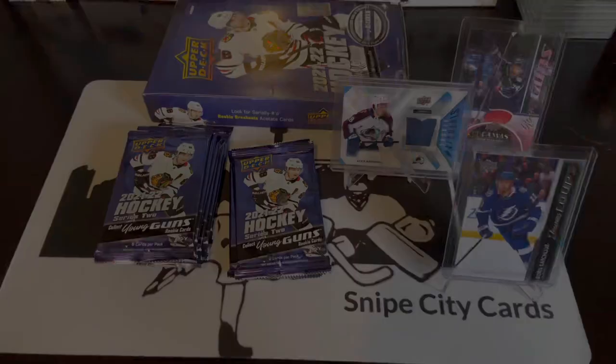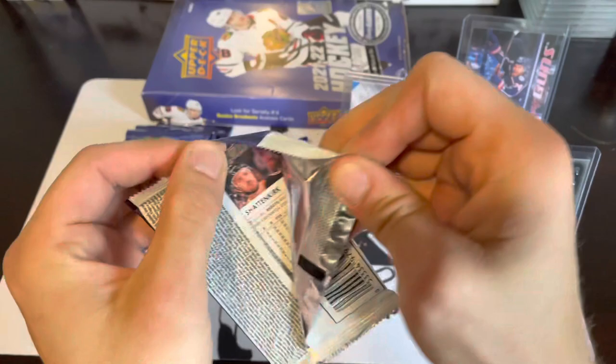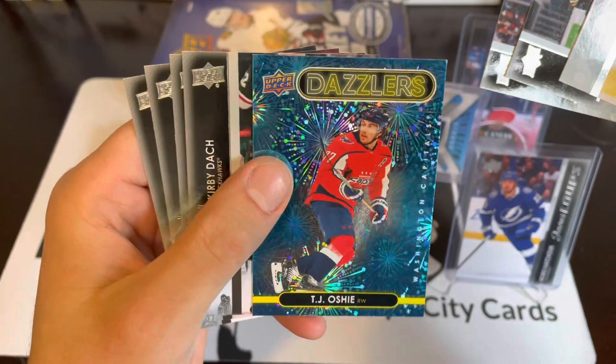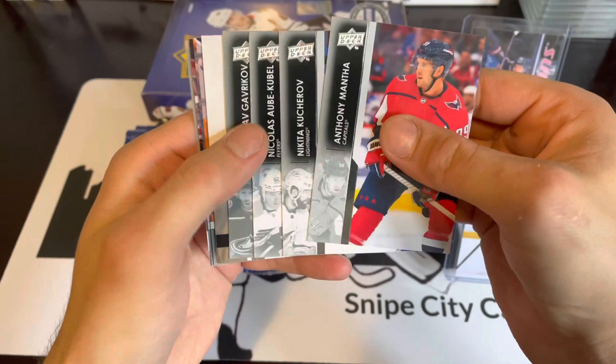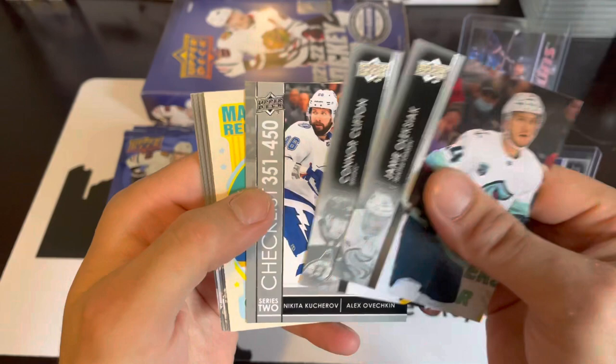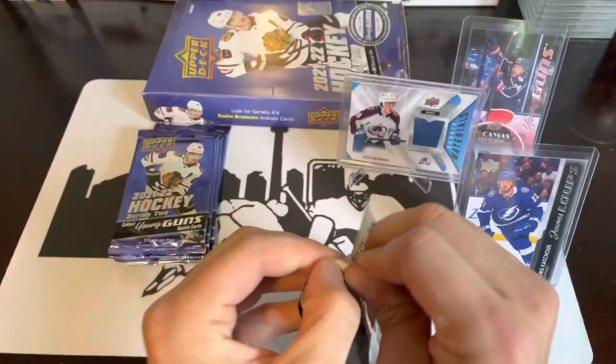We've got a Dazzlers — in Series Two it's rookies only? Nope, TJ Oshie Dazzlers. Another portraits here: Jake Oettinger portraits rookie. Last pack of stack three — we still need at least one more Young Guns. Got a checklist and a retro Marquee Rookie of Michael Hauser, another Groulx.